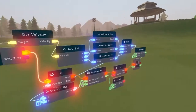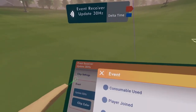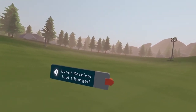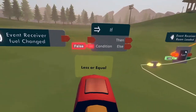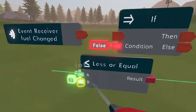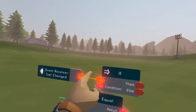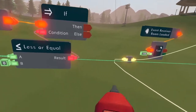To make the buggy stop working when there's no fuel, clone the event receiver or make a new one and set the event to fuel changed. Whenever the fuel variable changes, an execution fires. Get an if from commonly used, go into logic and get less or equal. Wire A to the fuel variable value, keep B as zero, wire the result to the condition on the if, and wire the output execution to the input on the if. This checks if the fuel is less than or equal to zero.